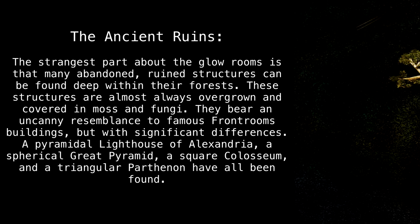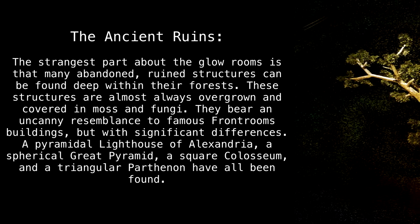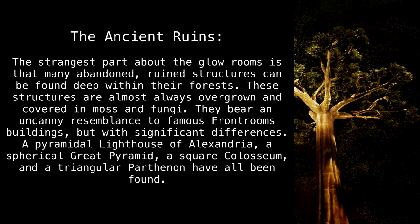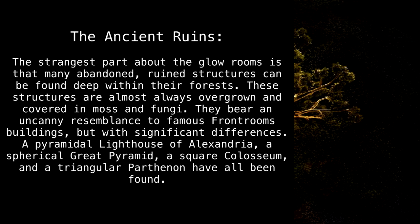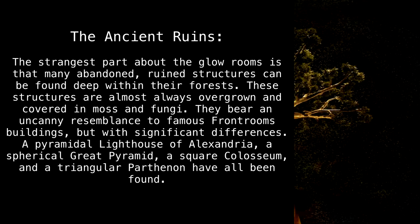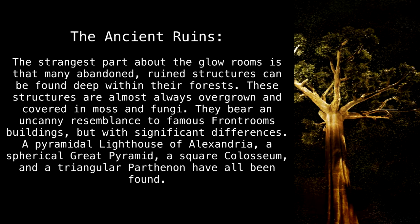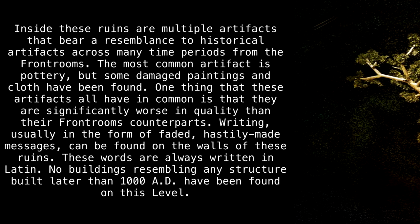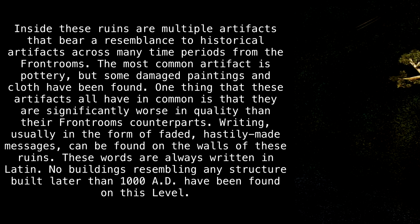The strangest part about the Glow Rooms is that many abandoned, ruined structures can be found deep within their forests. These structures are almost always overgrown and covered in moss and fungi. They bear an uncanny resemblance to famous front room buildings, but with significant differences. A pyramidal Lighthouse of Alexandria, a spherical Great Pyramid, a square Colosseum, and a triangular Parthenon have all been found. Inside these ruins are multiple artifacts that bear a resemblance to historical artifacts across many time periods from the front rooms.